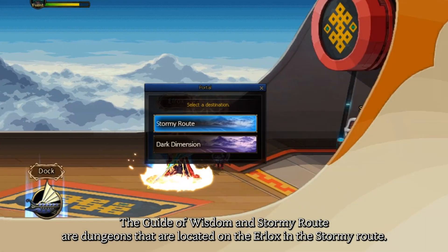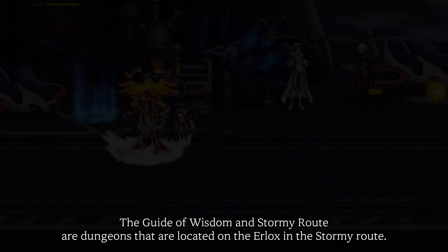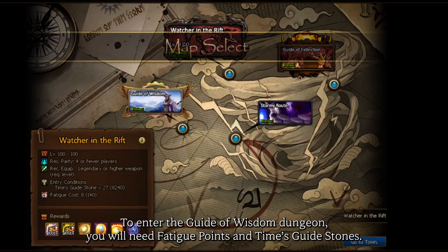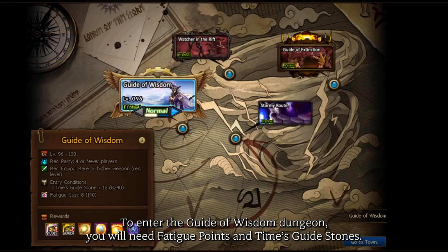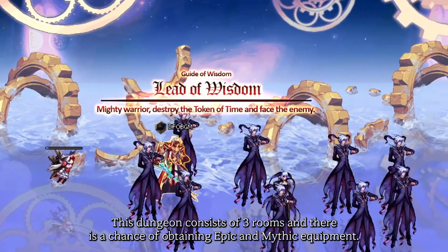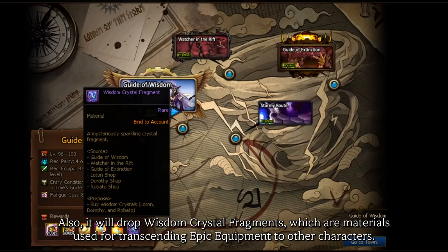The Guide of Wisdom and Stormy Route are dungeons located in Urlux in the Stormy Route. To enter the Guide of Wisdom dungeon, you'll need fatigue points and time guide stones. This dungeon consists of three rooms and there is a chance of obtaining epic and mythic equipment. Also, it will drop wisdom crystal fragments, which are materials used for transcending epic equipment to other characters.